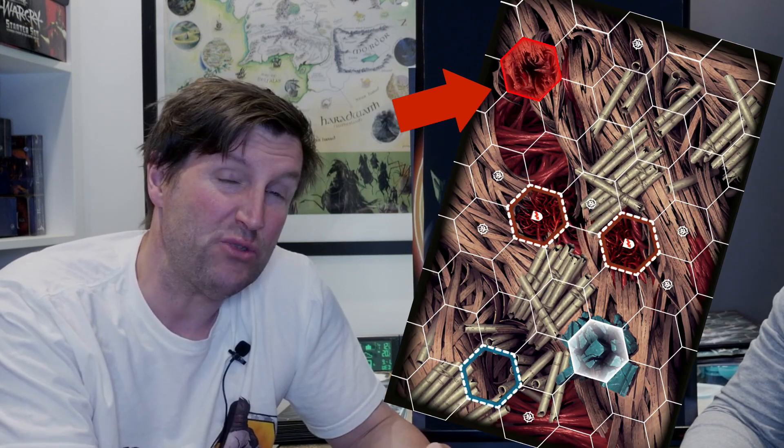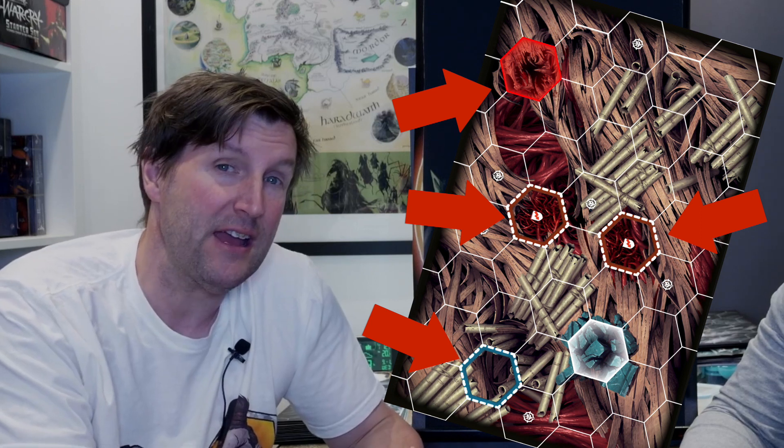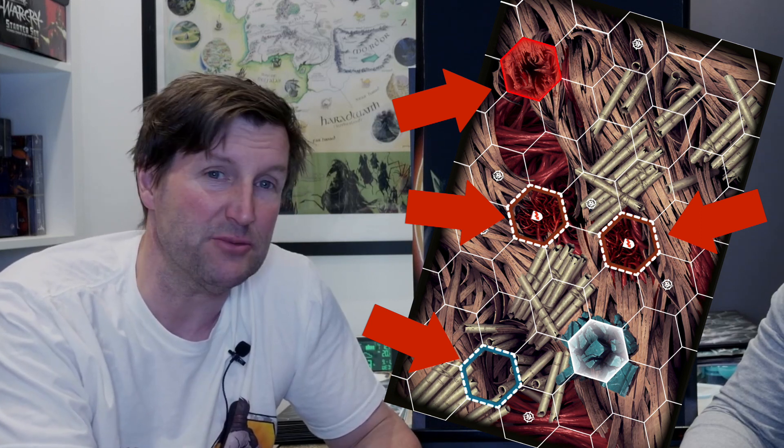Number eight: there's a new hex type called a hazard hex. Lethal hexes, cover hexes, and these new stagger hexes are all generically hazard hexes, and they all do different things when you stand in them.